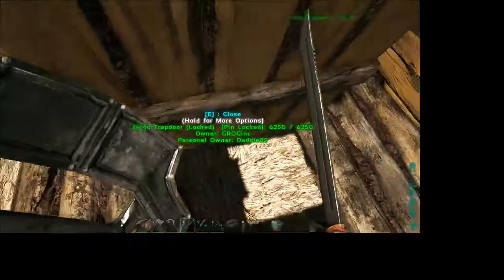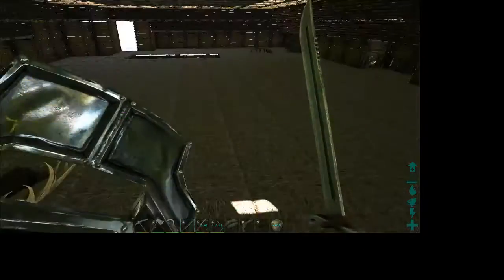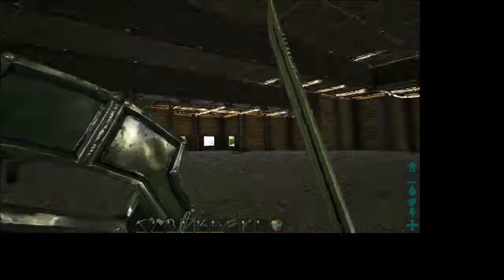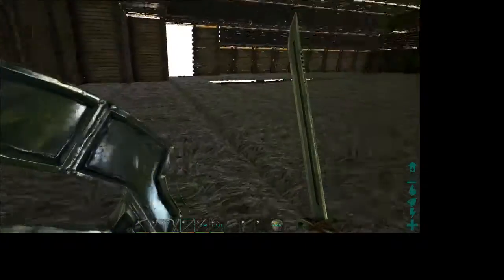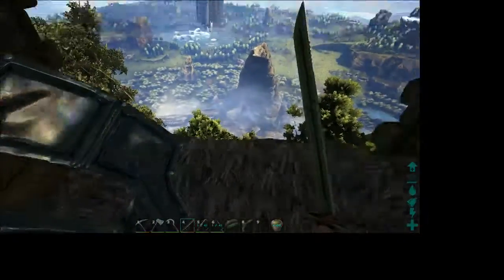Let's go ahead and take a little tour. So this — may not entirely look like it — but it is a dino pen. It's kind of massive for a dino pen, but that was also the idea. A little suicide door, as DocRescue likes to point out.